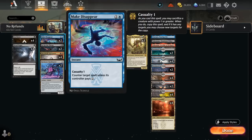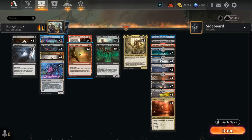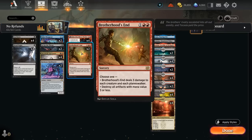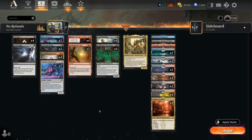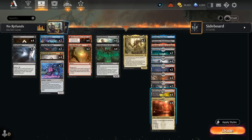Make Disappear is our cheap counterspell. Two copies of Reckoner Bankbuster serve as another card draw engine to find missing pieces, and our larger demons can easily crew it. Two copies of Brotherhood's End act as a sweeper against aggro. The mana base features fast lands including Blackleaf Cliffs and Darkslick Shores, channel lands for added interaction, no basic lands since Field of Ruin isn't heavily played, plus pain lands and Innistrad dual lands. Now let's jump into some games.